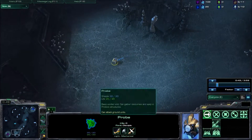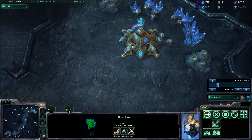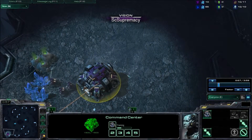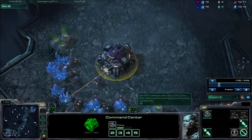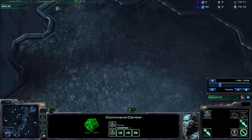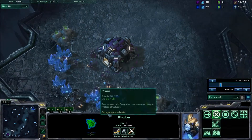In this case, our opponent is going to be sending his probe right away and will be building his first pylon in our base. Notice he is staying out of our vision, and the only way we can know about this is going to be with good scouting.